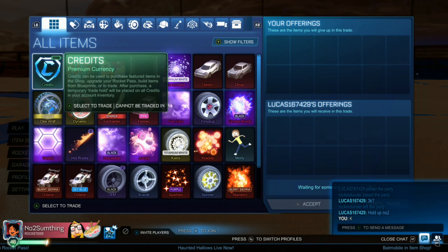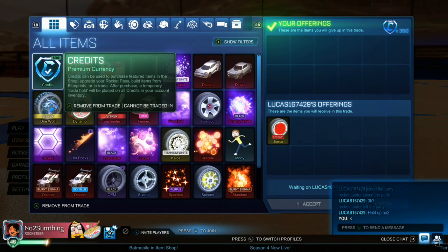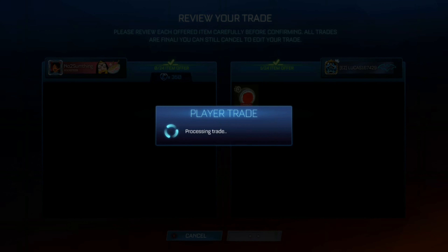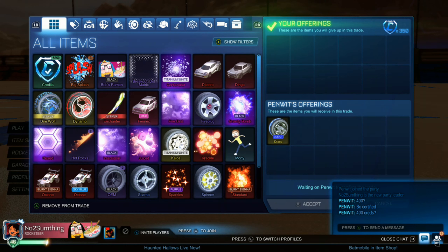We're going to be paying 350 for a Crimson Zamba, which is another good trade as Crimson Zamba is 500 credits at minimum, so we should make around 150 credits profit at minimum on this trade. Now that all the Big Splash are gone it should be back to normal trades, making more profit.